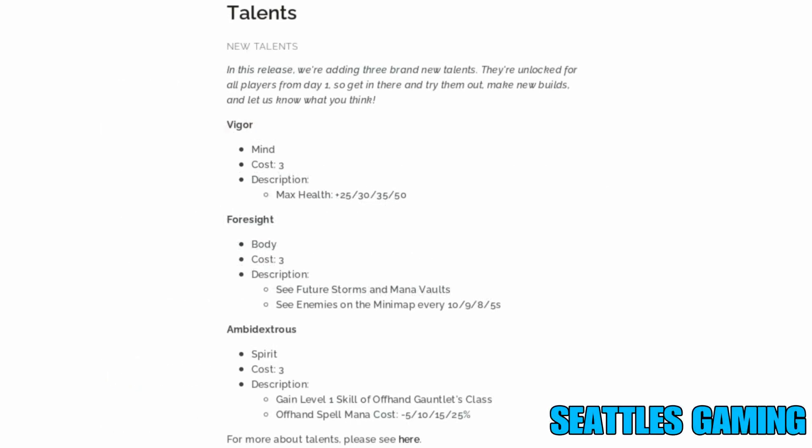Three brand new talents are being added, unlocked for all players from day one. First: Bigger Is Mind — it costs three talent points and gives you max health plus 25, 30, 35, and 50 as you level it up in game. That's a lot of extra health, which could be really impactful.